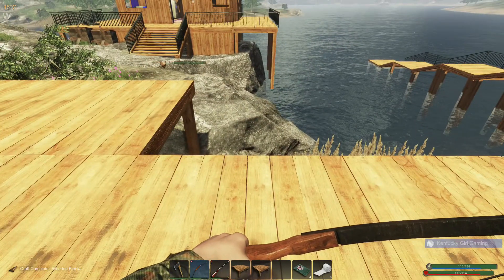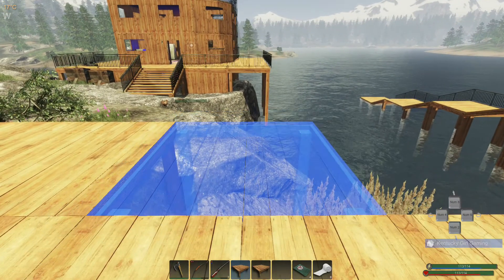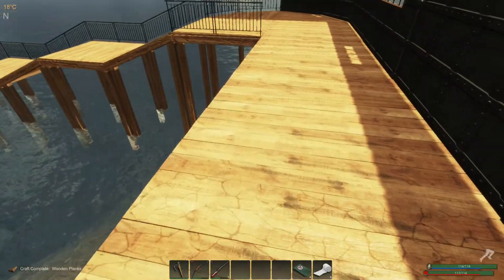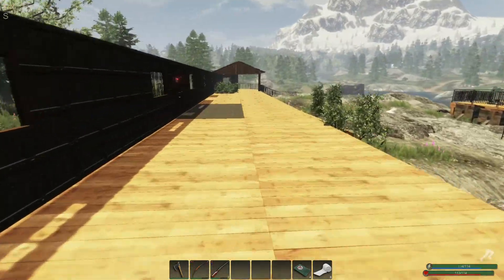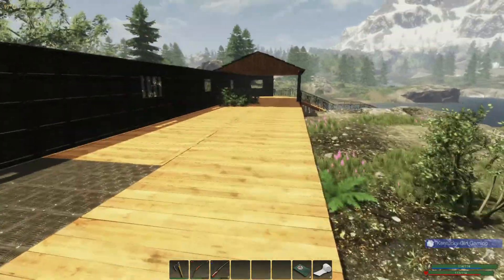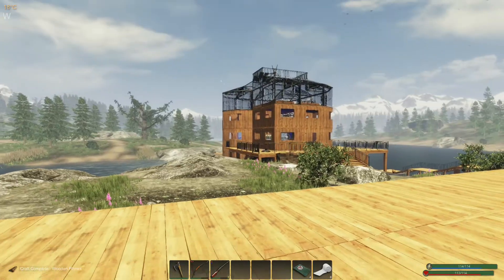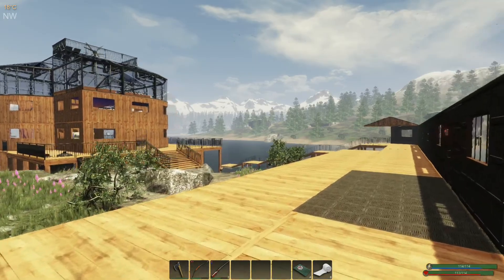We have a couple more pieces — that is four, and number five as well. We don't need very many pieces at all, probably three more here. I think it will look pretty cool when we get all of the railings in, all of the roof pieces — I think when we get it all tied together it will look great. The base is starting to look a bit small, maybe we should expand on that one more floor.